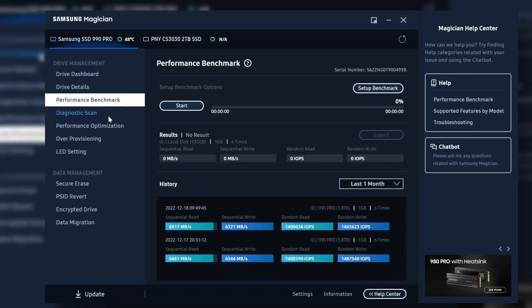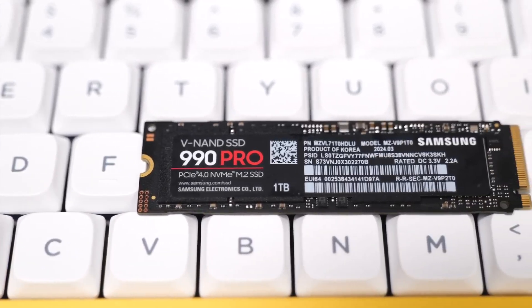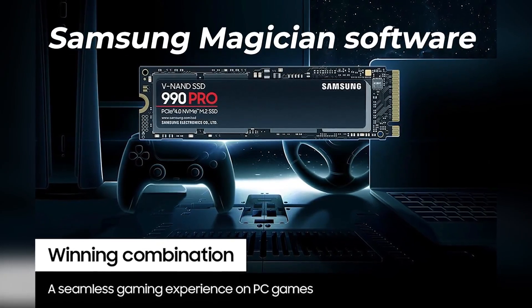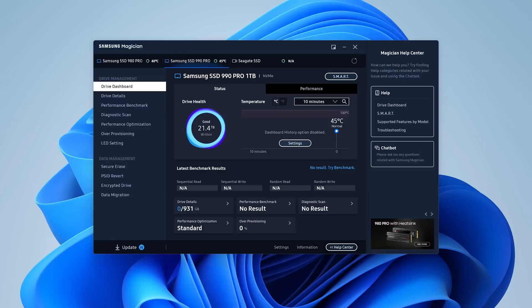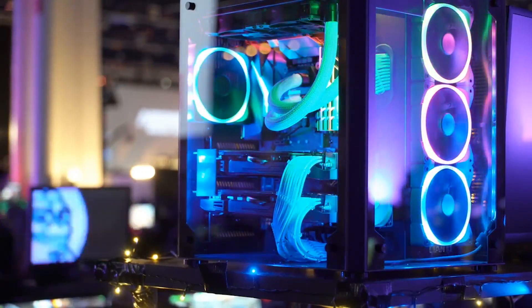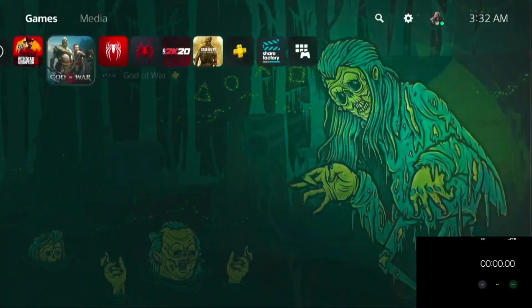Samsung also nailed the thermal design here. The 990 Pro comes in two versions: one with a low-profile heatsink that fits perfectly in a PlayStation 5, and one without for custom builds. Either way, it stays cool under pressure. The included Samsung Magician software lets you monitor performance, update firmware, and boost longevity with just a few clicks. Is it pricey? Yes. And do you need this level of performance just to game? Honestly, probably not. But if you're the type who likes to future-proof your setup or just wants the best of the best, this is the drive that delivers — like upgrading from a great sports car to a supercar. Not essential, but once you've experienced it, everything else feels a little slower.